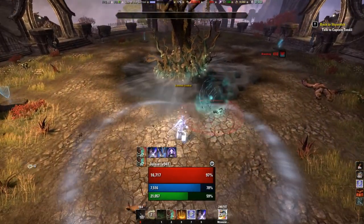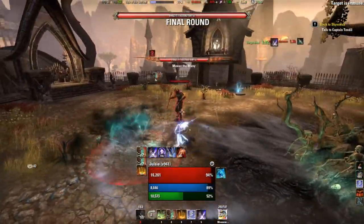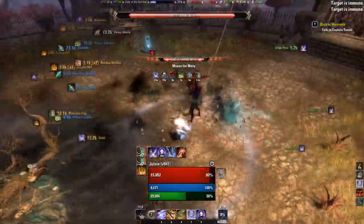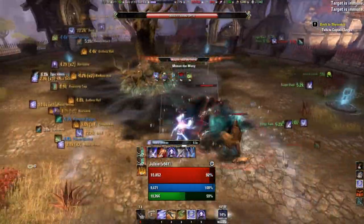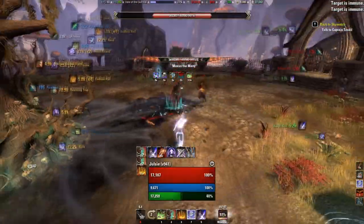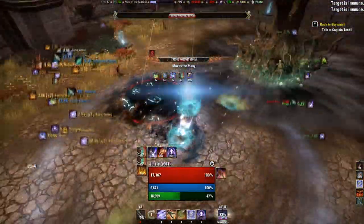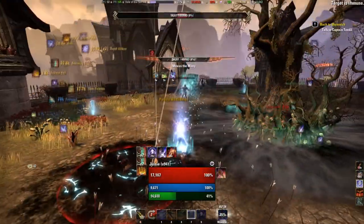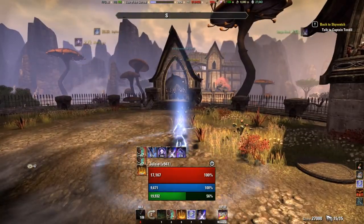Final round, just kind of move around this green thing. Put your buffs down, use that ulti — I like to use Rend. Just try to stay out of that green thing; the mob will probably die to your AoEs. Just keep working on him. I get snared here — just get over to him, finish him off. And that is round one, VMA.